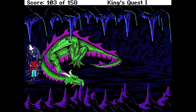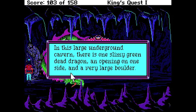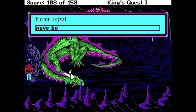In this large underground cavern there is one slimy green dead dragon, an opening on one side, and a very large boulder. Move boulder. This boulder is far too heavy to move.